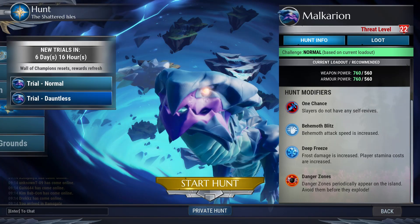Links are in the description. Let's get on with it. This week is Mount Carrion and his modifiers are Behemoth Blitz, Deep Freeze, and Danger Zones. Behemoth Blitz is going to increase his attack speed, Deep Freeze is going to cause the stamina issues, and Danger Zones you just don't want to stand in. For the strategy we're going with though, we only really care about Deep Freeze — I'll show you guys how we deal with it.